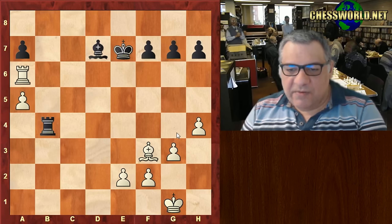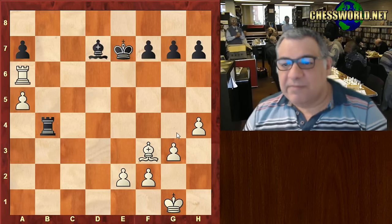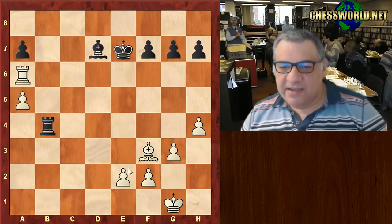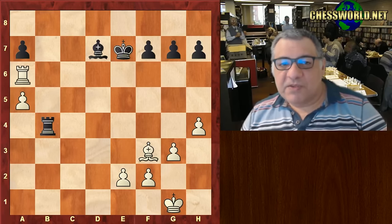At this point Maxime Lagarde threw in the towel - actually on move 34. After this he's going to be two pawns down with very little compensation. A very interesting positional game from Nakamura choosing the English opening, but with some surprising tactical twists. Hope you got something from it - comments, questions, likes appreciated. Thanks very much.